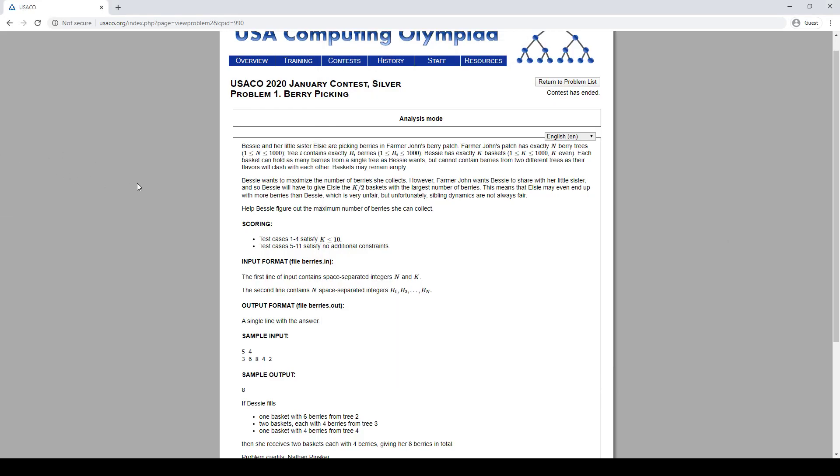Let's take a look at one of the USACO 2020 solver problems: berry picking. So what's going on here? There are N trees. Each tree has between one and a thousand berries. We have K baskets. Each basket can only use a single tree. Don't have to use them all. And we want to get the most berries.